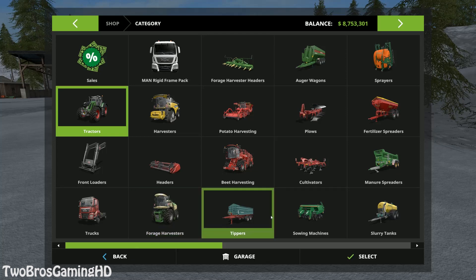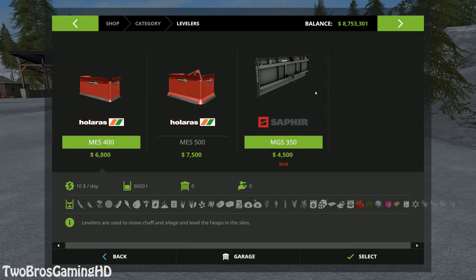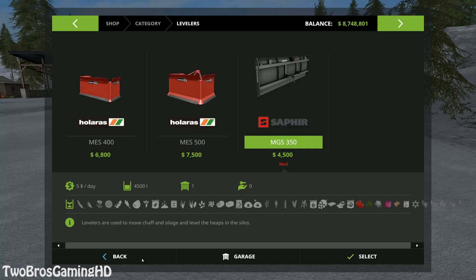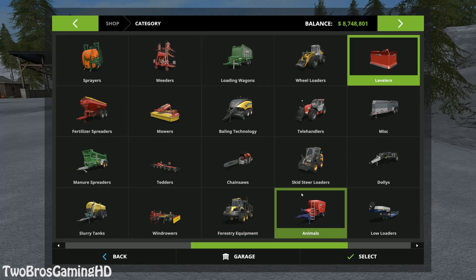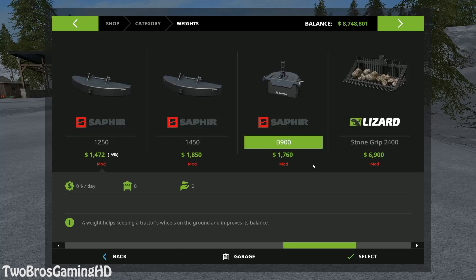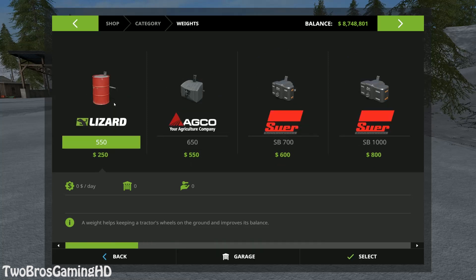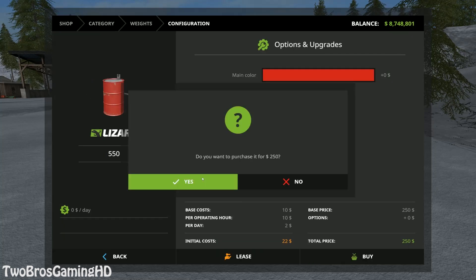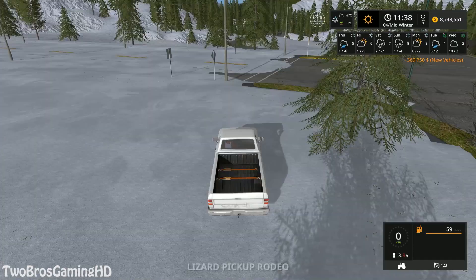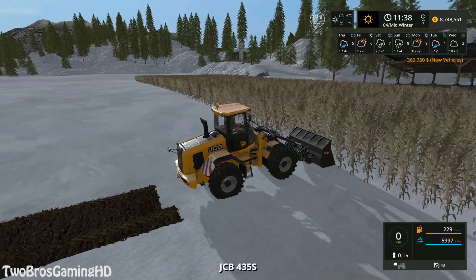I'm just gonna use kind of like a leveler or something like that. We have this for example - I think that would actually be a pretty good idea to use this on the road. And then of course we need a weight to put on the back of it. I think that I am basically just gonna go with one of these from the Lizard. I know here in Denmark there are actually a lot of farmers using these weights when they are pulling and cleaning up snow.